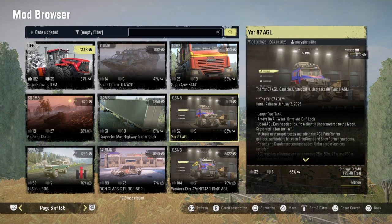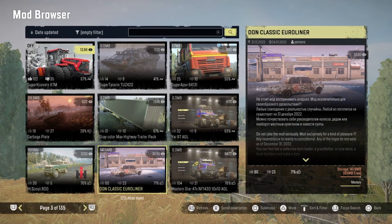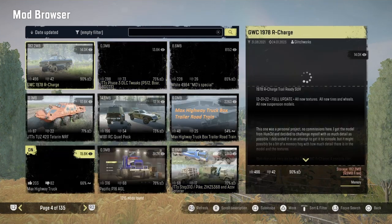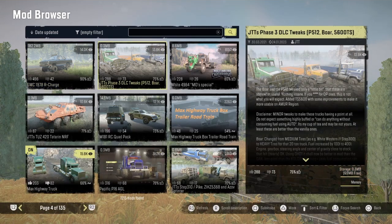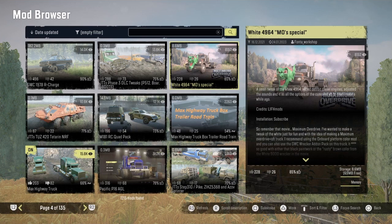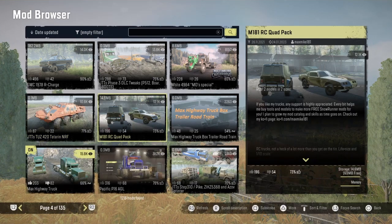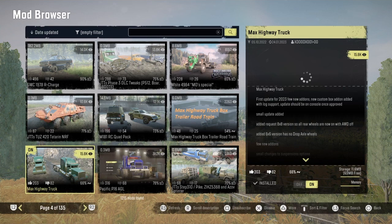And then we got the Gray Color Max Highway Trailer Pack, got updated. Yaris 87 AGL. The International Scout 800 by Fontana Workshop. The Don Classic by Anzov got updated today. And the Western Star by AGL got updated. And then GWC's 1978 Charger. And then JTT's DO3 DLC Tweaks got updated. The White Western Star MO Special Maximum Motor Drive. JTT's Tuz. The M181 Quack Pack. The Max Highway Trucks Road Train. And then the Max Highway Trucks trucks.